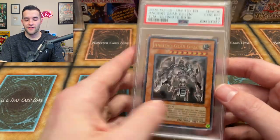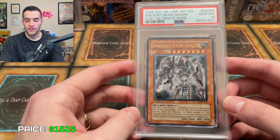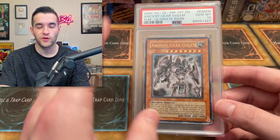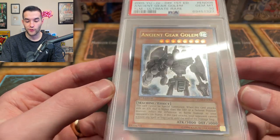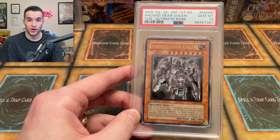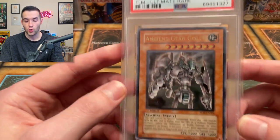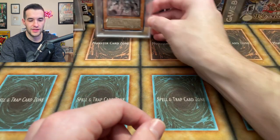At number four, we have the Ancient Gear Golem Ultimate Rare PSA 10. We graded this in a recent video. This is a card I've been trying to get as a PSA 10 for several years. I actually graded two in the same submission, which is crazy. I'm selling one — still available. I once had all the ultra ultis from Lost Millennium but didn't have this one, kept getting nines, and finally graded it. A really nice addition to the collection — the Ultimate Rare Ancient Gear Golem from Yu-Gi-Oh GX.